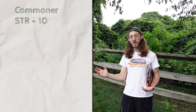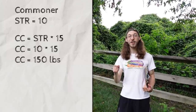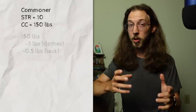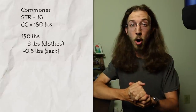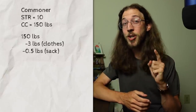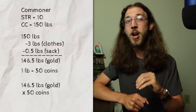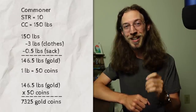If you remember from the video where we calculated our actual strength scores, a commoner with a strength score of 10 can technically carry up to 150 pounds no problem. So if said commoner is wearing common clothes — 3 pounds — and carrying a sack — half a pound — for all the gold, then that 10-strength commoner can still carry an additional 146.5 pounds, or 7,325 gold coins. They're going to need a tougher sack.